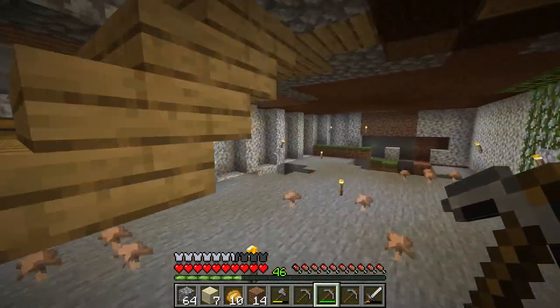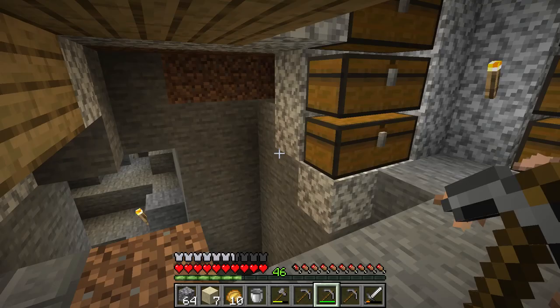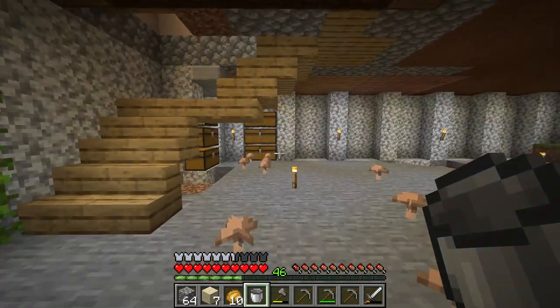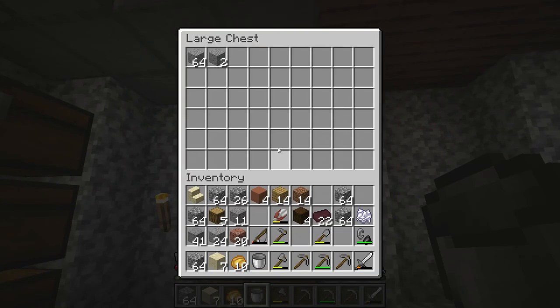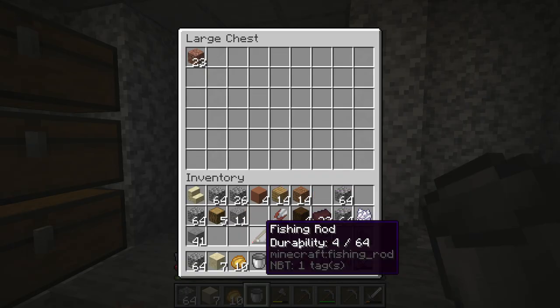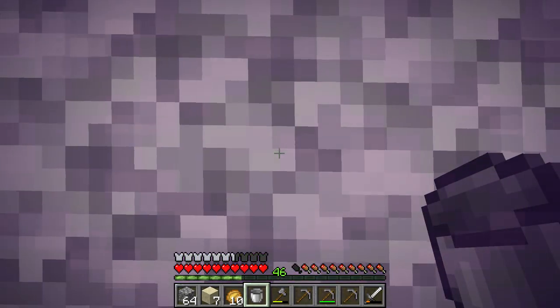So we're going to continue on the roof construction. I'm going to make sure I bring a lava bucket. You never know what you'll find in the nether. Anything else I can drop off? Let's drop off anything we're not going to need. That's andesite — I don't really like using that stuff. Okay, let's get going.